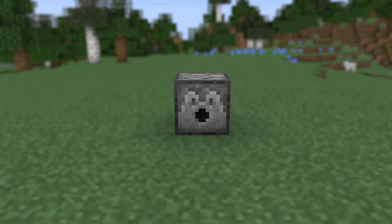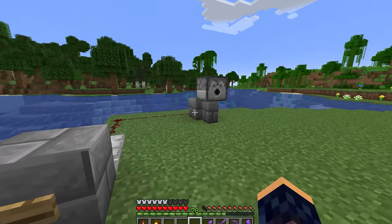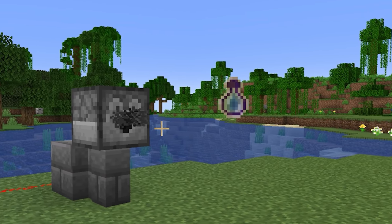Starting off with the dispenser. You probably know that it can shoot out fireworks and arrows, but did you know that it can also shoot out snowballs, potions, eggs, fire charges, and even bottles of enchanting?